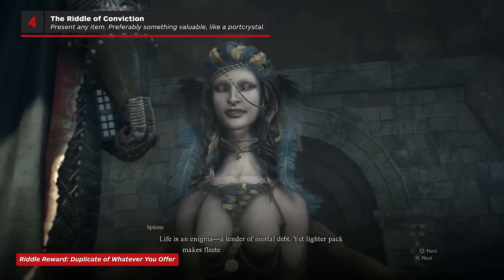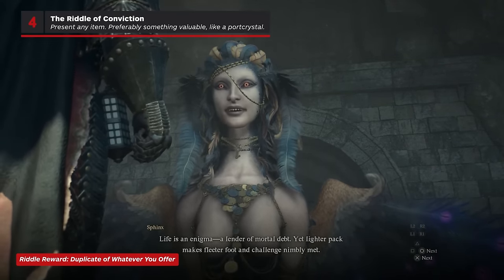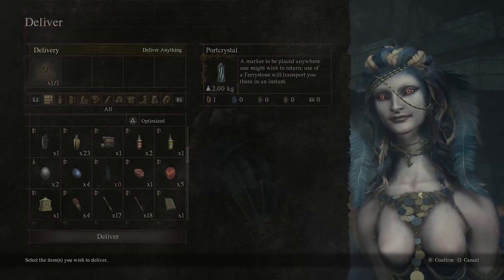For the Riddle of Conviction, literally giving the Sphinx any item will do, but since she will basically duplicate whatever item you give her, you might as well make it something valuable, like a port crystal for instance.